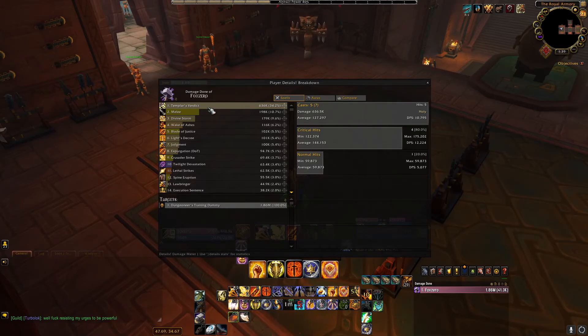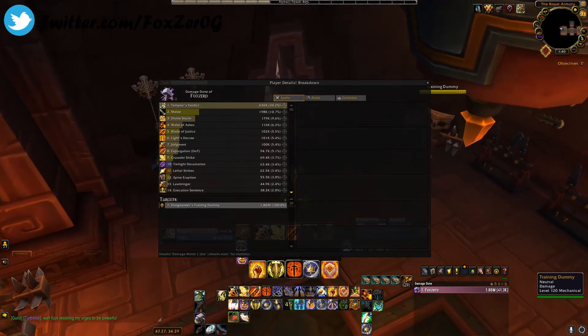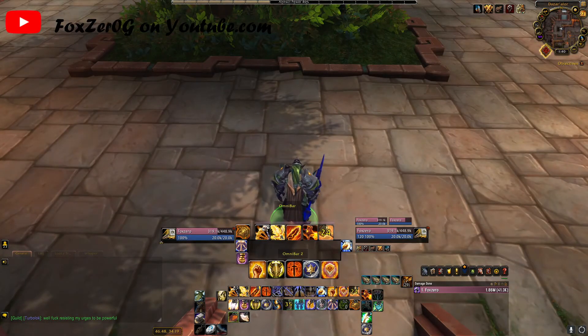I cast five Templar's Verdicts during that 45-second window — four of them hit as a critical strike, averaging 144,000 damage and maxing out at 175,000. Although this is on a dummy, you can see roughly what it's going to look like in PvP arenas. That is it for this final video on the Ret Paladin recap.